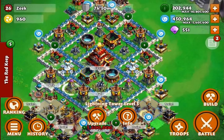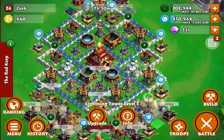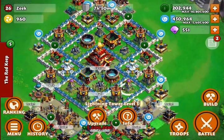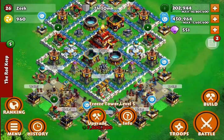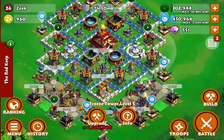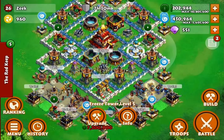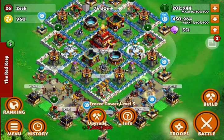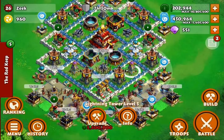That lightning tower does extra damage against magical troops like commanders and onytrolls — these are very, very good. I keep them down here close by my freeze towers. Honestly I can't remember exactly why I put them down there, but I was just trying something out.